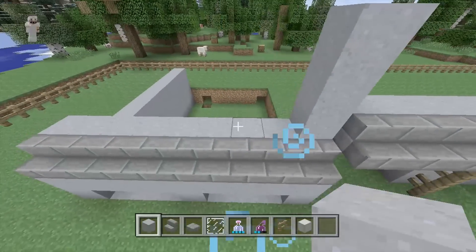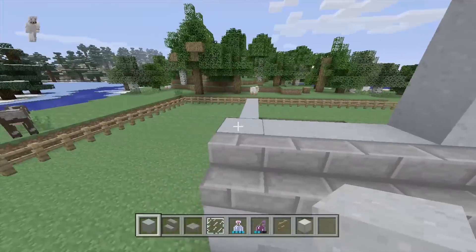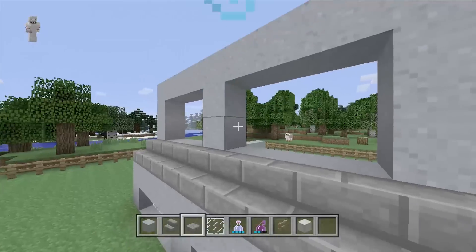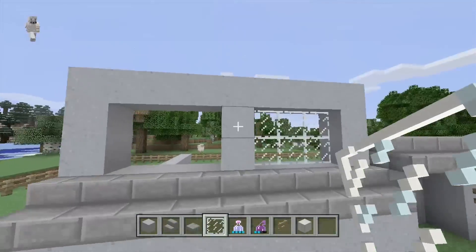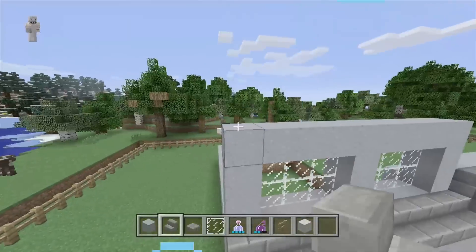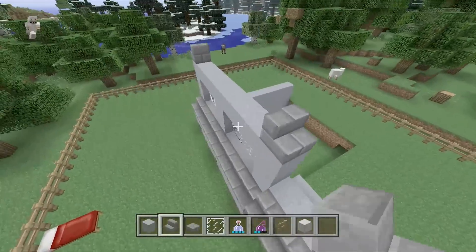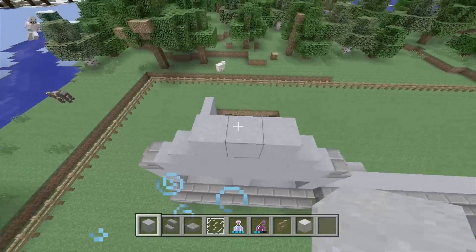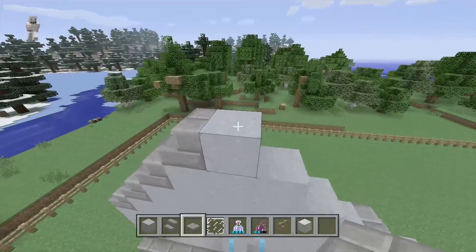We're going to start working on the second floor right here. We'll add some windows — the windows are going to be the exact same width as the windows down below. So place these here for our other windows and put the glass panes in as well. These windows are going to be a three-by-two, not a three-by-one. Then we can place stairs here and make our stair-step going all the way up. You might notice that's an odd number — don't worry, that's fine because we're going to place a slab up here on the top.